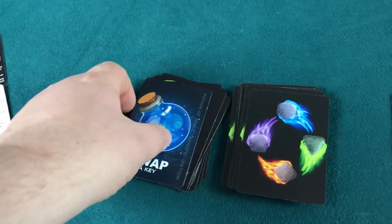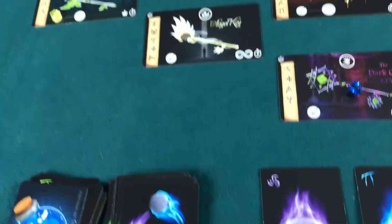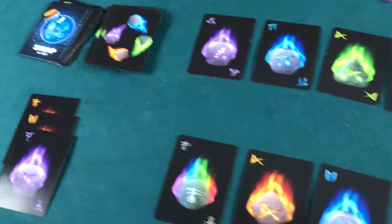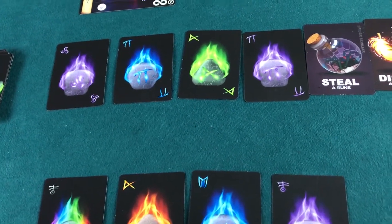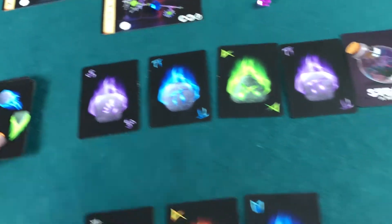Let's go ahead and play the swap-a-key card — swap the dark ore key with the angel key. That moves the guardian back and actually favors me because I have the angel key almost built. Very cool. I'm down to four cards and actually need to be down to fewer than that. I don't need two totems, so I'll discard one.